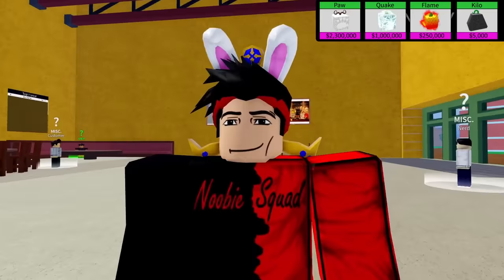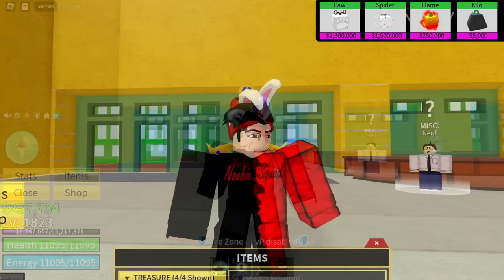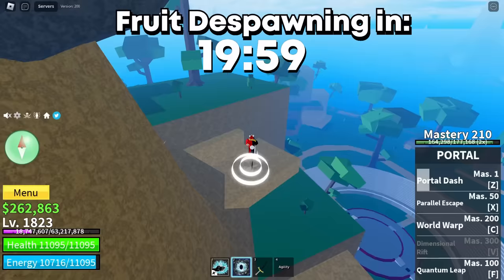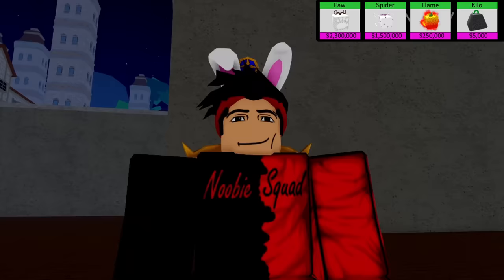I ended up downgrading my gravity fruit so we had more fruits to work with, because just a gravity fruit wasn't gonna cut it. Right after that I found a double trade for my quake fruit. A fruit has spawned - this is so difficult without the fruit notifier. I found it - it's a kilo fruit. Well, this is going right in the ocean. Let's just keep searching for a trade.